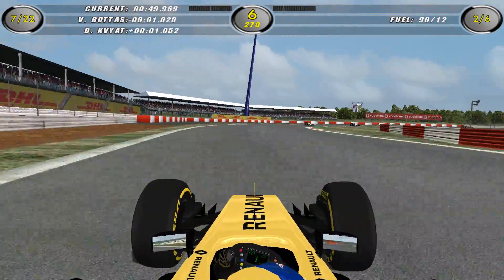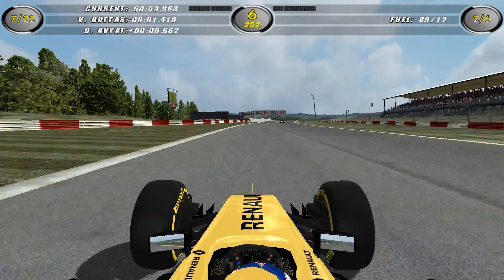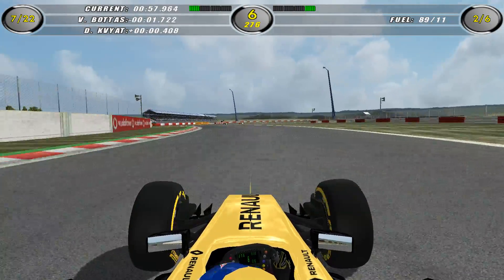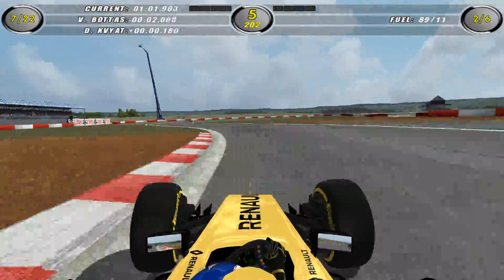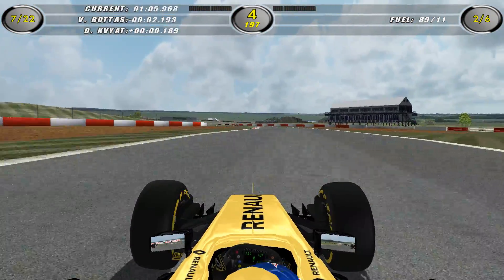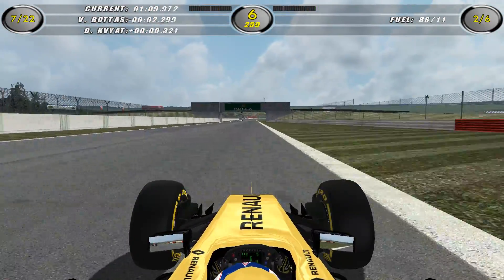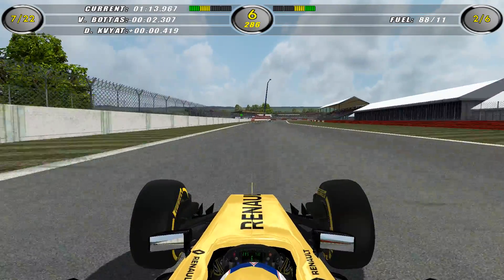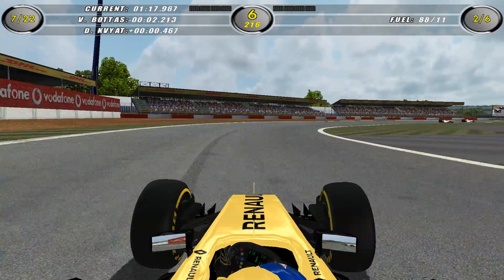The physics are pretty good. On the grass you have no grip. Gravel is really — unlike the Codemasters games where you can drive through the gravel easily — you can get stuck in the gravel, especially if it's raining. If it's raining, you can just get beached in the gravel and your race is over just from a little lockup, which is realistic. And that's what you want in a game, isn't it? Realism. That's why you get the F1 games.